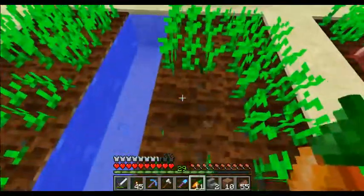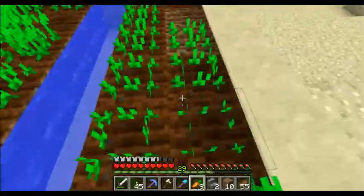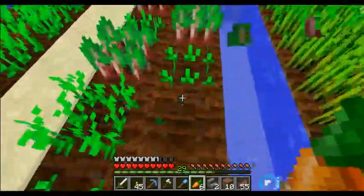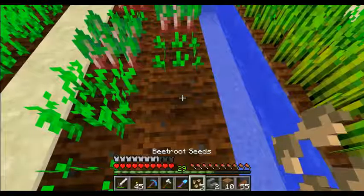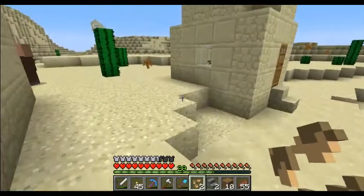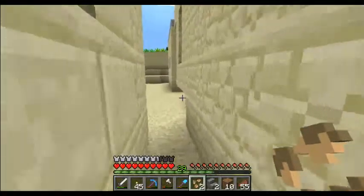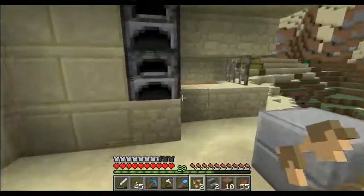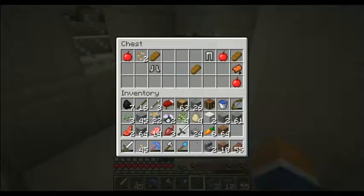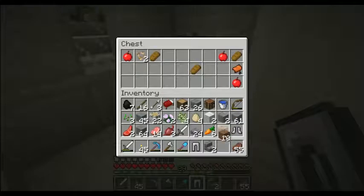What deal do you have for me? 16 coal, 19 coal - these guys want coal. They've got a lot of beets. Oh, a blacksmith! Iron sword, pants, boots, apple, and a saddle.